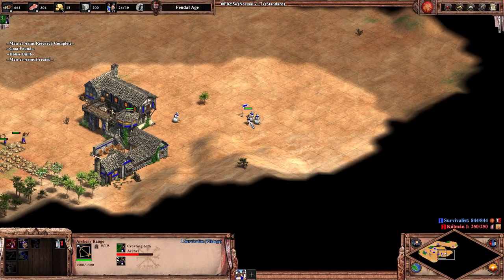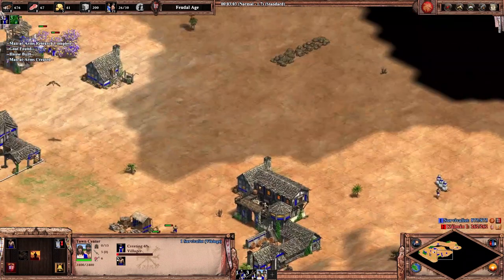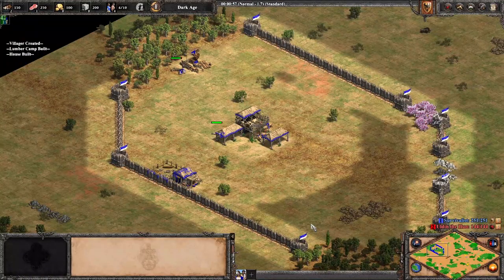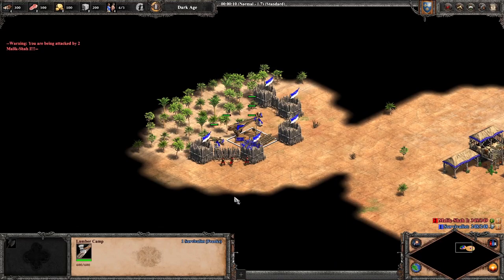If your strategy is to do damage early, as with Men at Arms Archers or Tower Rush, you'll want to delay walling until your rush is underway. If your strategy takes a more economic approach, as with Drush Fast Castle or Scouts into Knights, you'll want to wall up earlier. Adjusting your strategy based on your map can work as well. If you go into the game thinking you want to go Men at Arms Archers, but your base is extremely easy to wall, you might decide to change your strat to Drush FC.